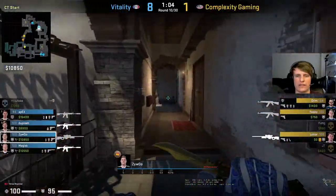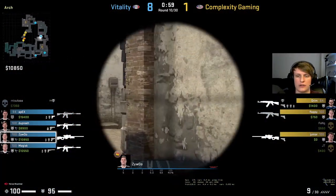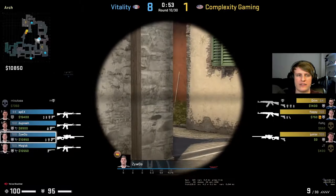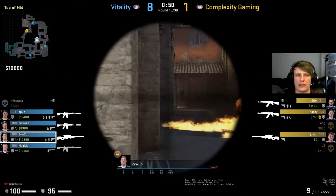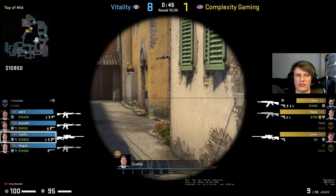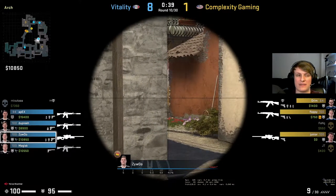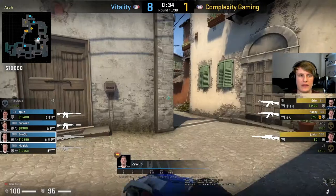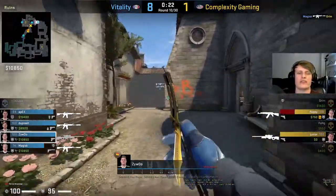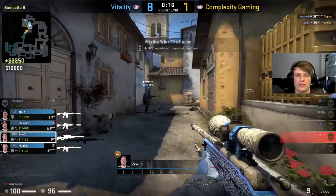Already kind of a disaster for Complexity - they're just getting no joy man. Feels very flat this T side from Complexity. The best round they had was when floppy got aggro in apps and got up in Vitality's face. Apart from that, Complexity - it's been very pedestrian, no real changes in pace. So we're gonna speed through this - ZywOo might get involved now. Oh he got involved with a nice little flash for his bodies and yeah the flank has already come in and the round is done.